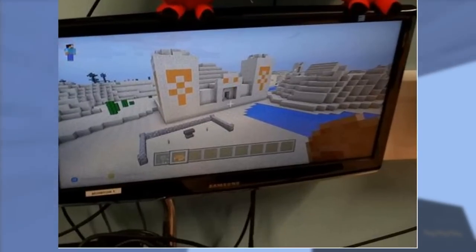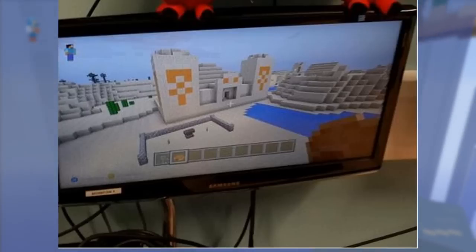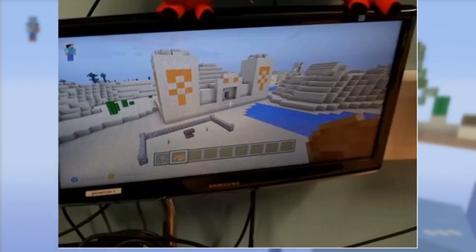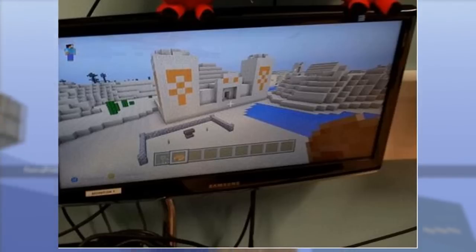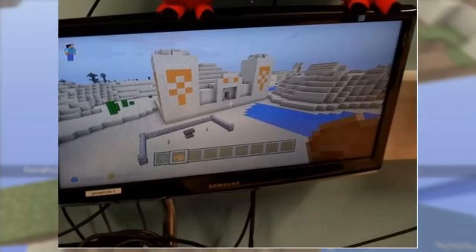Moving on to the desert biome — as you can see there's a desert temple. These desert temples have a lot of loot at the bottom, but be cautious: if you break the wrong block, you're going to blow up because there is TNT at the bottom of the desert temple. So just be careful.